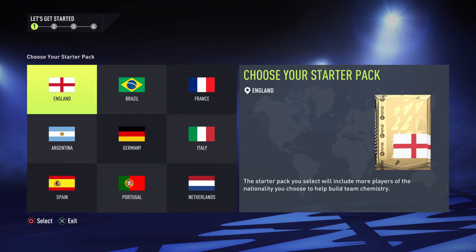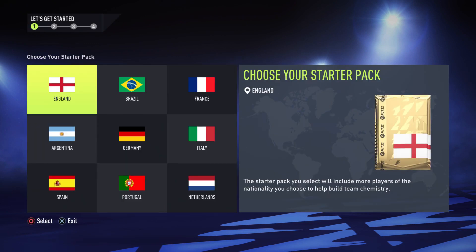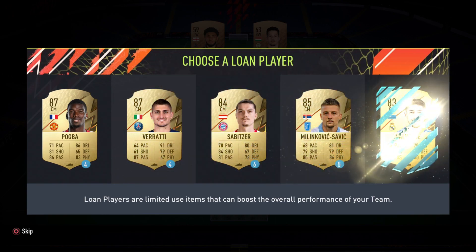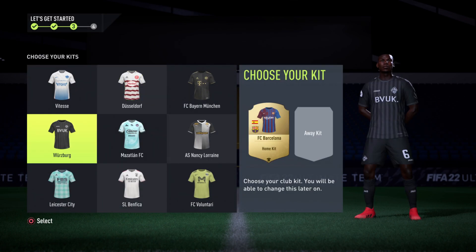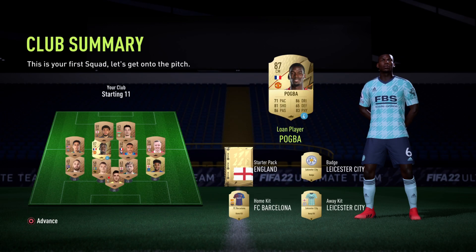Congratulations again — now you have created your FIFA 22 Ultimate Team account. Before you play any game, you need to select your startup pack, so select any country you like. After you open it, they're going to ask you to add a high-rated player to your squad. Choose any position you want to replace. Then they want you to choose a kit for your team, select any kit you like, and then select your club badge.